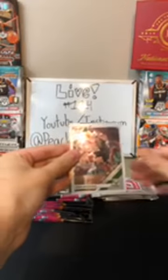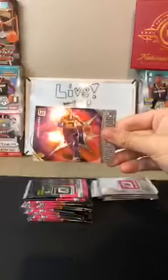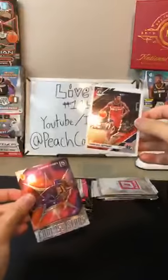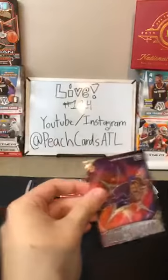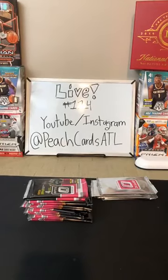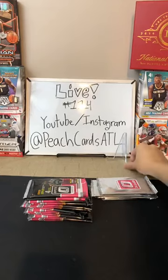Kent Bazemore for the Blazers. Eric Bledsoe for the Bucks. We've got a Fantasy Stars of LeBron James — Lakers! Nice, first LeBron. And we also got a Thomas Bryant for the Wizards. We like to see those LeBrons. I'll put that in the back there. That one definitely deserves a stand.